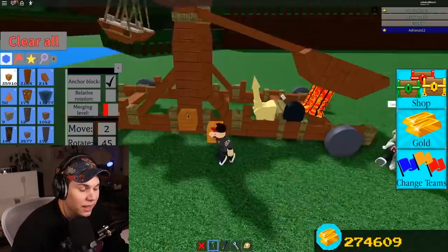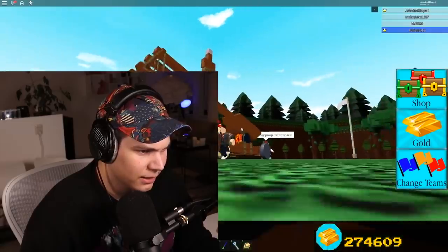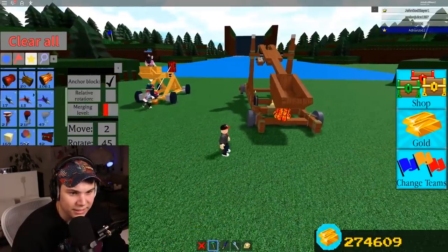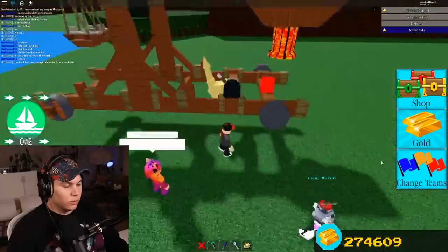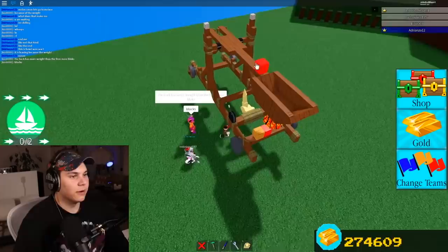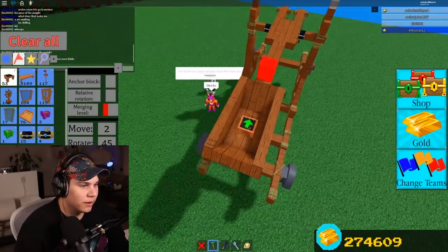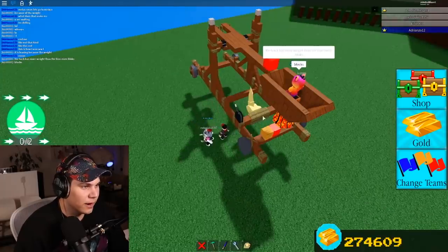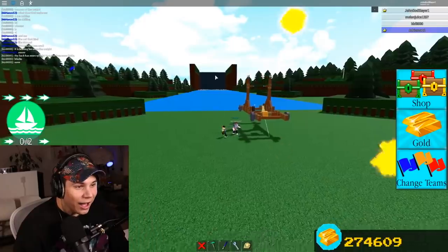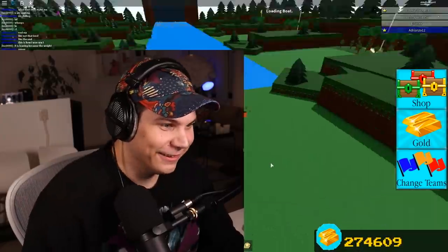You could actually drive this thing — I don't know why it's leaning like this. Let's just keep this thing floating. Kizzy, you're my bullet this time — you're gonna hop in there. There's a chair for you in there. We're gonna unanchor that and flick this lever. That's pretty good.